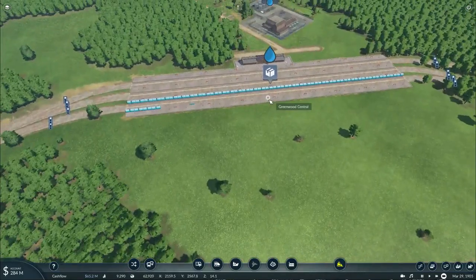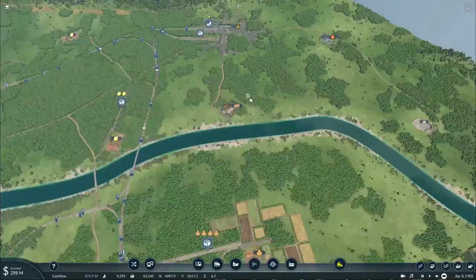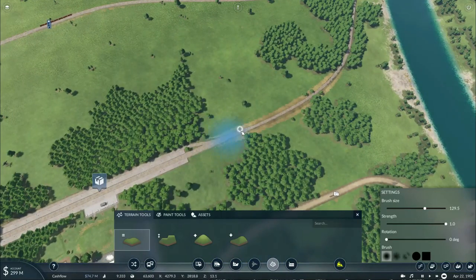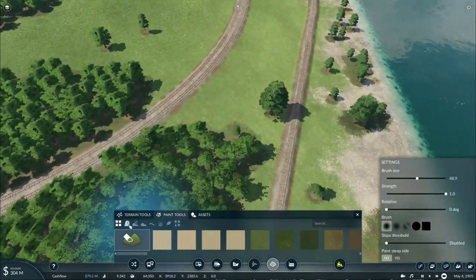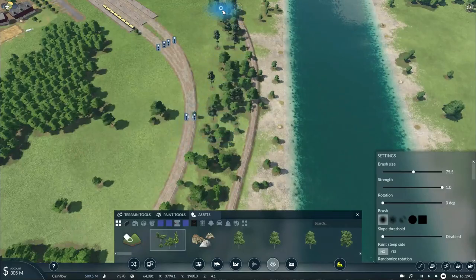Bauxite is still on its way. There's a load of water that needs to be taken away there. Still nothing new just yet — we should at least get a new freight engine pretty soon. I need to smooth out the ground there. While we're at it, let's add some trees in this area to make it look like it's far away from the main line.